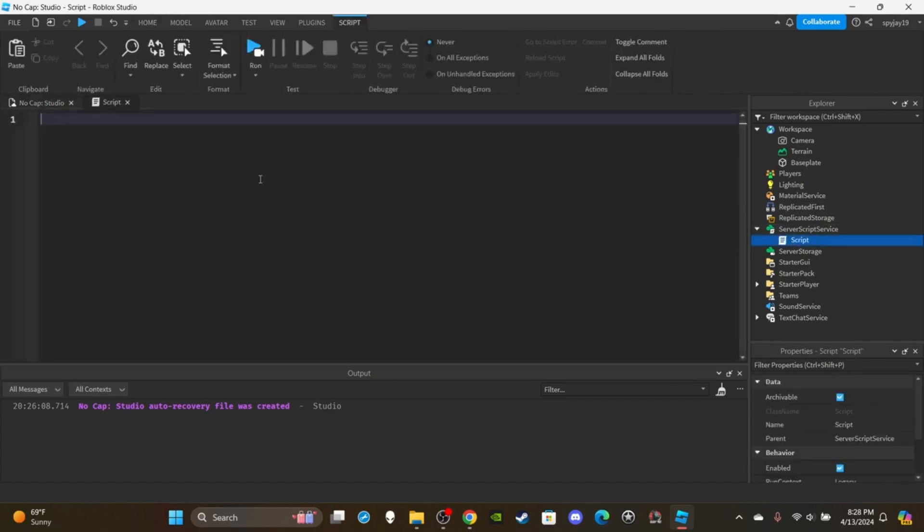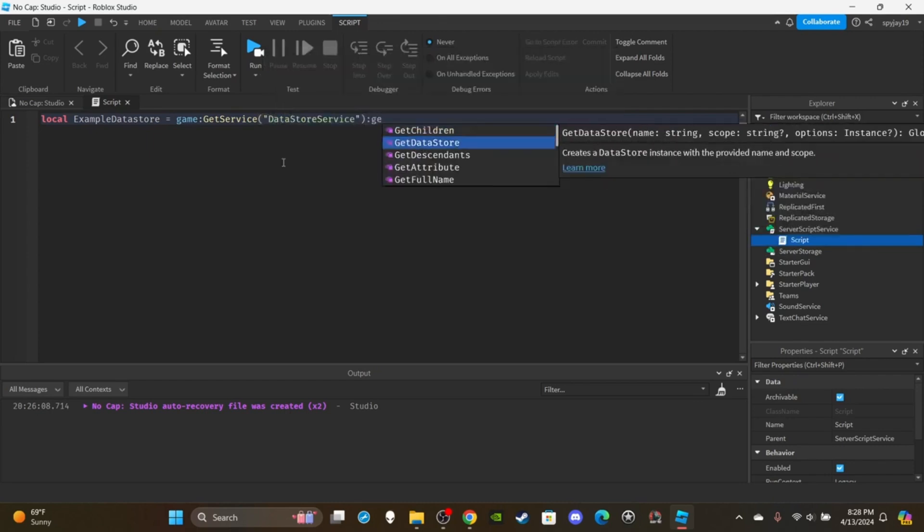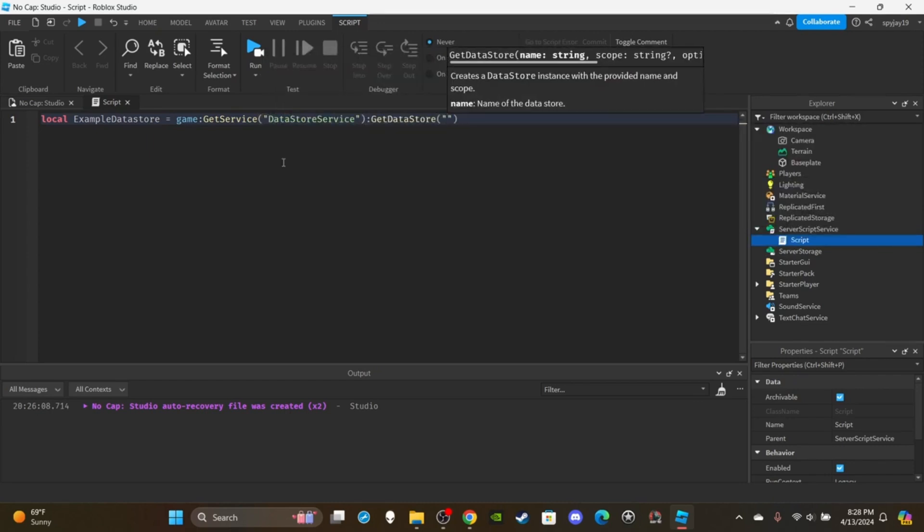To set up a data store, open your script and create a variable. We need to get the DataStore service. So we'd say: local exampleDataStore = game:GetService('DataStoreService'):GetDataStore('exampleDataStore'). There's our data store.